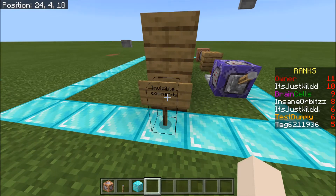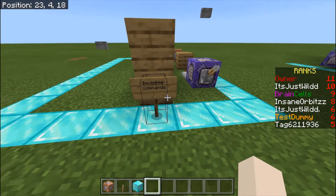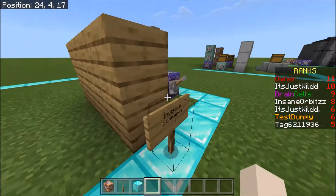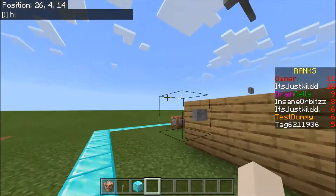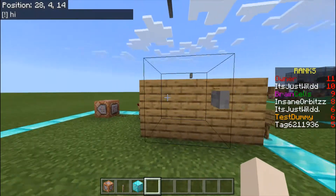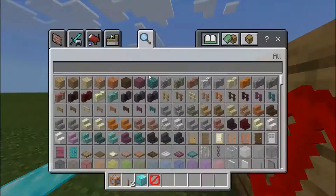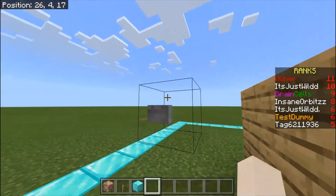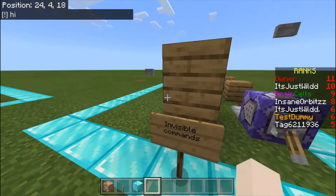Alright, so this is invisible commands — that's what I'm showing how to create. It's kind of a weird name for it, but basically if I just turn this on, when I press this button it says something, and there are no command blocks visible. It looks really cool because it's literally just an invisible button, and you press it and whatever you want can happen. So I'll show you how to make that.